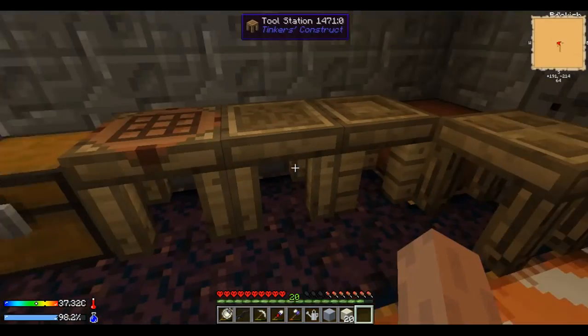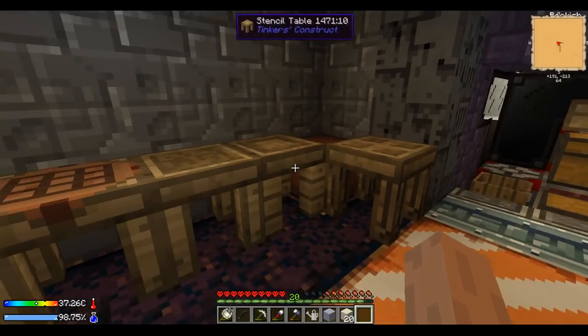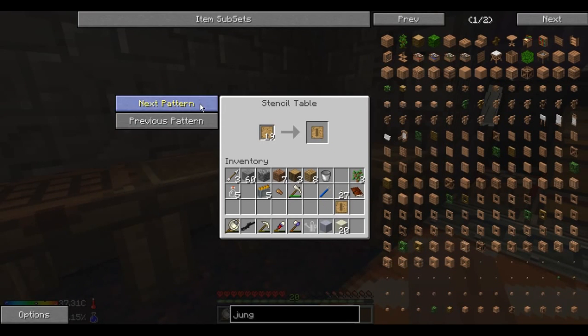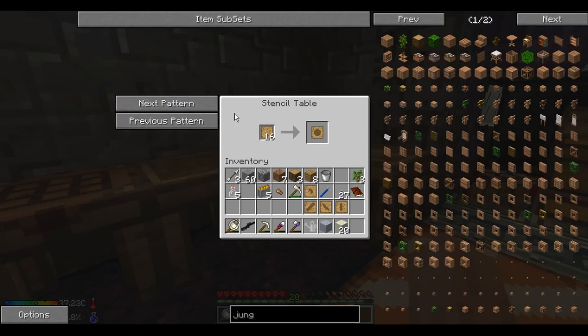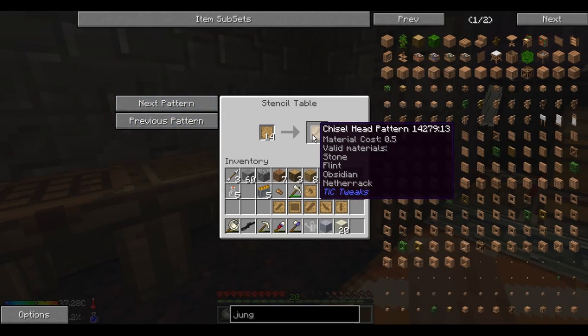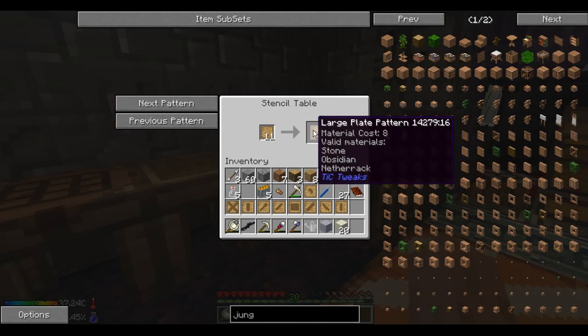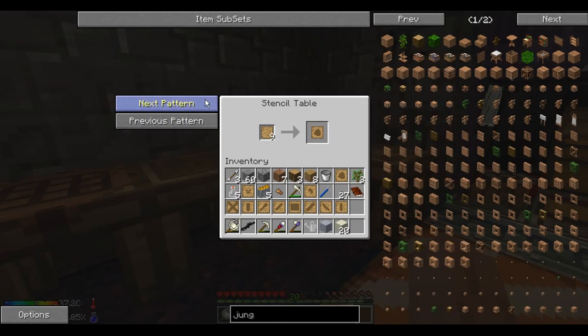So now I believe I was planning on getting the rest of the patterns for our pattern chest. There actually is a spot in the pattern chest for every single pattern if you wanted to go get all of them. I kind of do, just in case I want different tools. We have quite a lot of them already, but I just want to get the rest if I can, especially the tough patterns, because I want to make some of the better tools — like the felling axe, which destroys the whole tree at once.